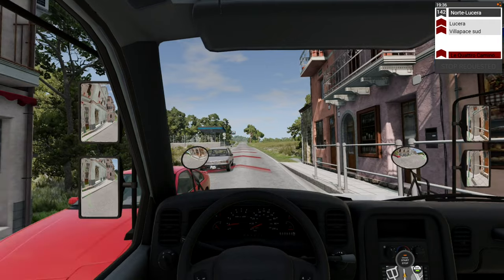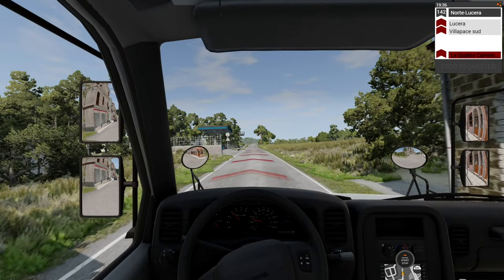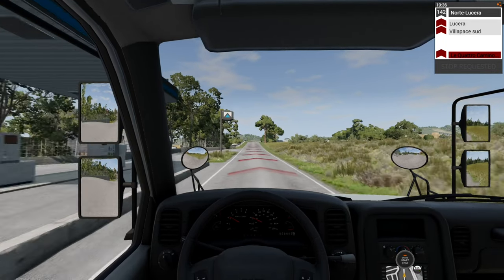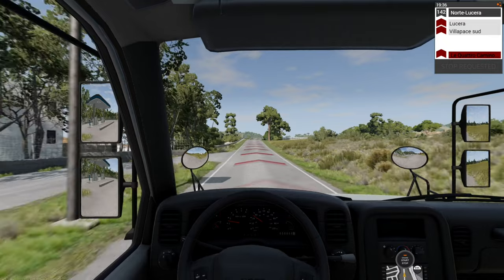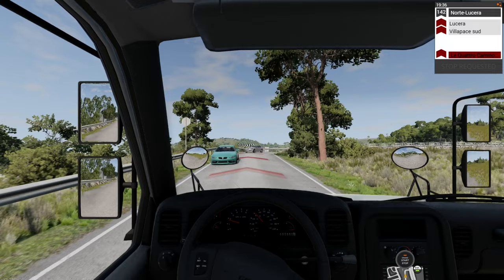I'm gonna try to do this in first person. Alright, we're good - step on it. They also added the whole getting gas feature, which I really like. Villa something - that's next up on the list for stops.